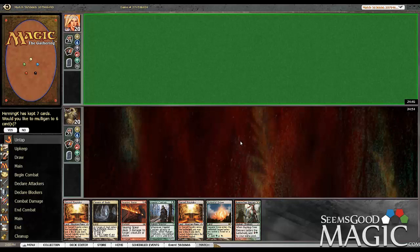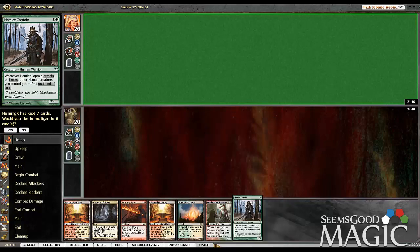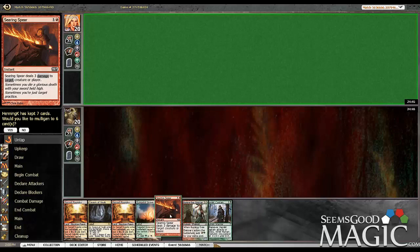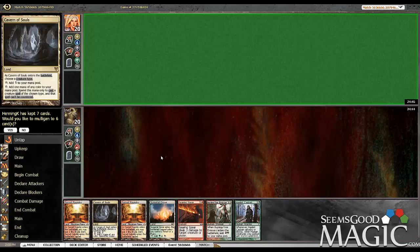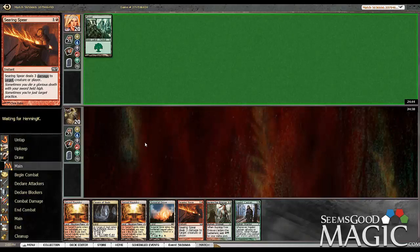Alright folks, here in round one of our standard daily. This is an acceptable hand — very much like the Emissary, Hamlet Captain, Searing Spear, we've got our mana. This is acceptable. Not the best ratio I've ever seen, but we're only running 19 lands, so shouldn't get flooded, presumably.